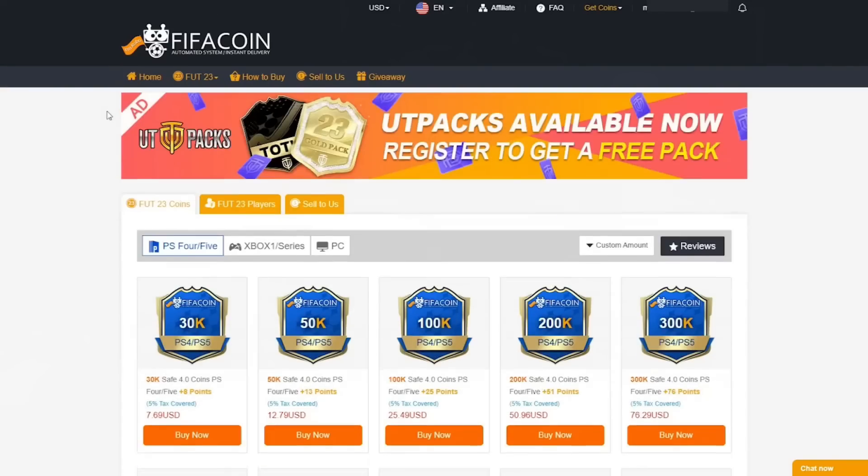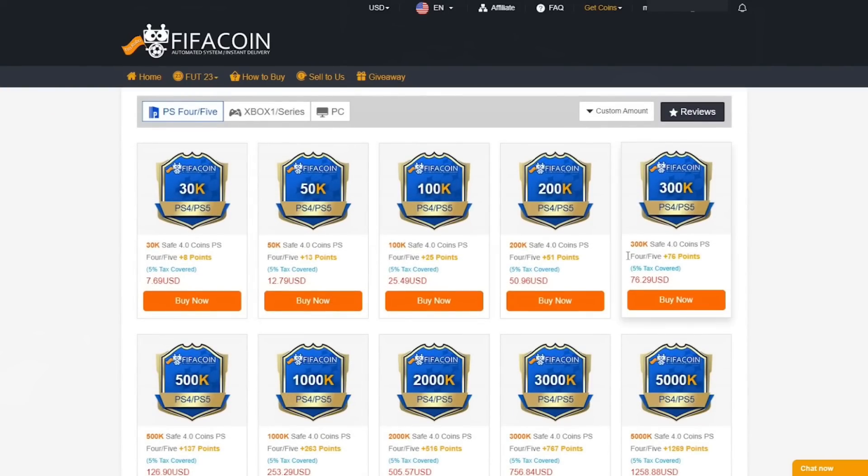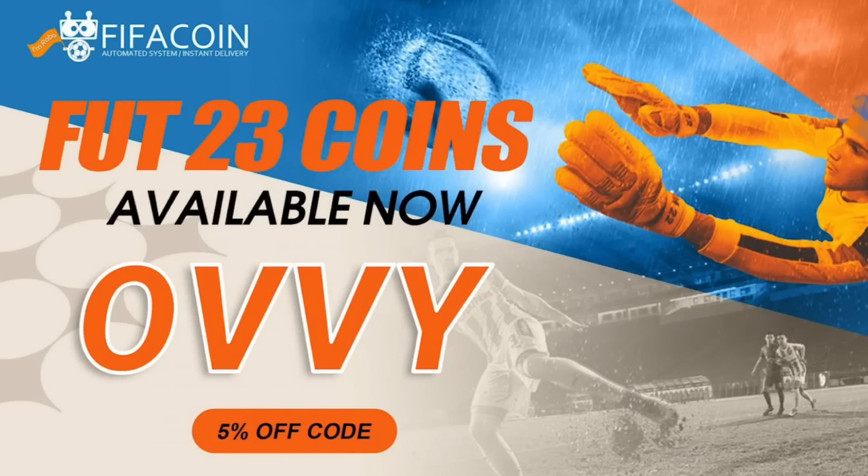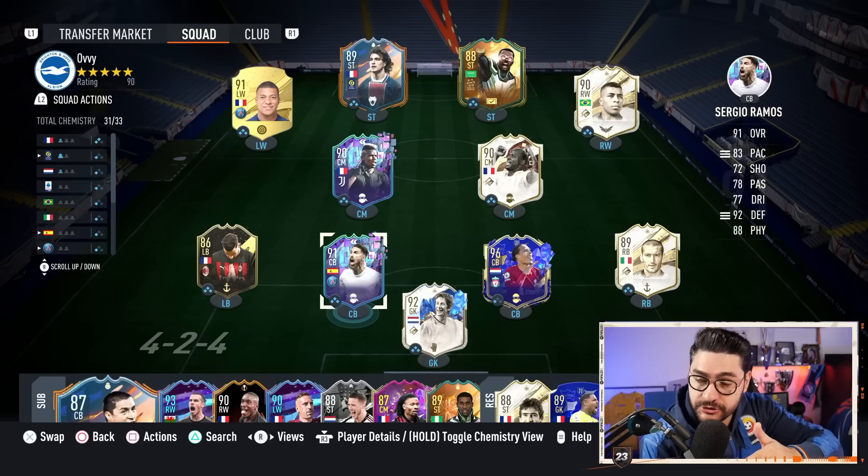If you wanna get cheap and reliable coins, go check the best place on the market, fifacoin.com, with super fast delivery time. Make sure to use the code OVI for extra discount, link is in the description.